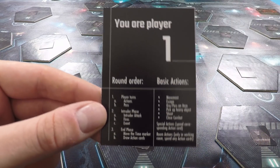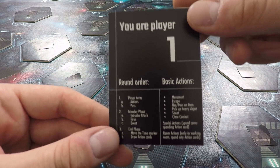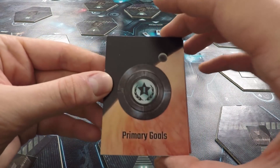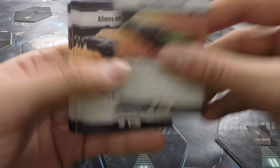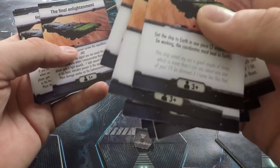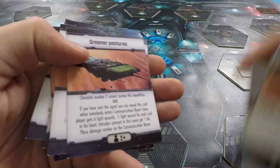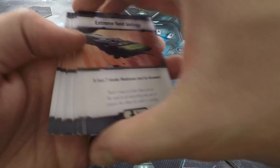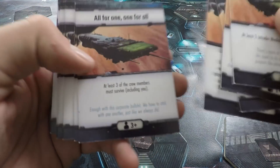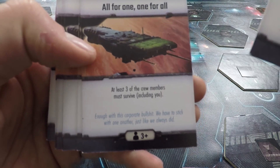Now that we've got our player order cards, we can get our secret objectives — it's quite important to know your secret objective before you determine your player class because it might influence which one you're going to take. These are the primary goals, and they will tell me at the bottom which ones to include in a game with a certain number of players. I've got here all of the ones for games with three players, and the remaining cards for four or five player games will be removed. I'll shuffle up these ulterior motives — or as they're called here, primary goals — and deal two to each player. They will get to choose one to keep and one to discard forever, and that will determine their motive.